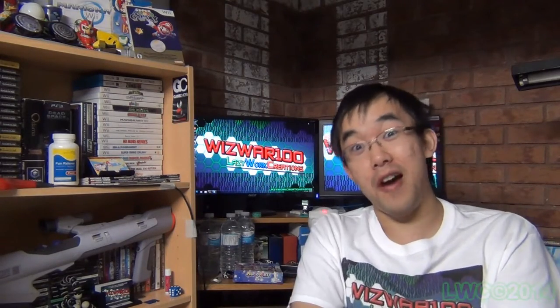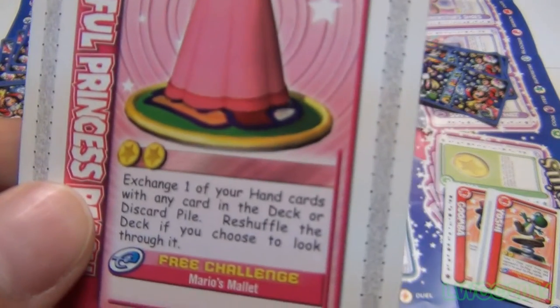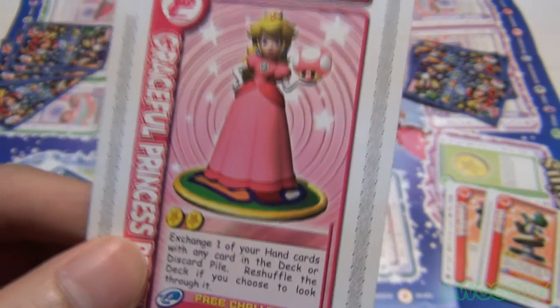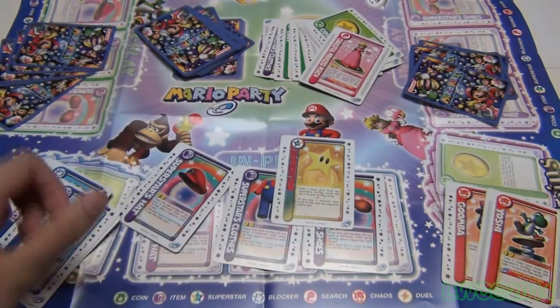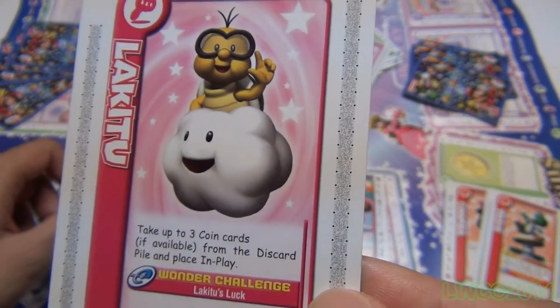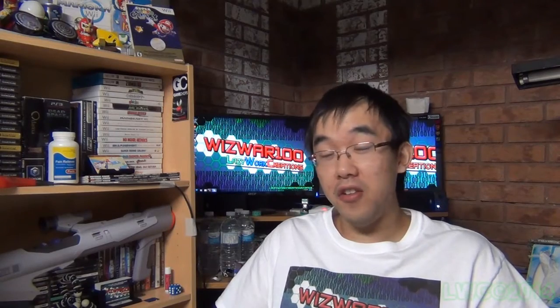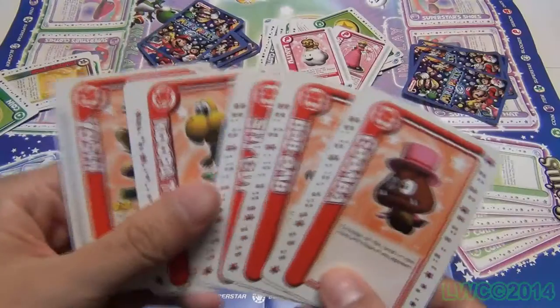There are also search cards that allow you to take cards from the deck or discard pile and exchange them with a card in your hand. Most require in-play coins to use, except the Lack of Two card. You're only allowed to search one pile if given the choice, and it must be declared. And if that's getting too chaotic, don't worry — that's why there are chaos cards.